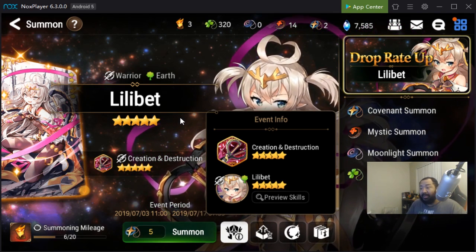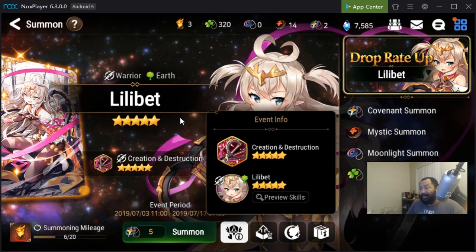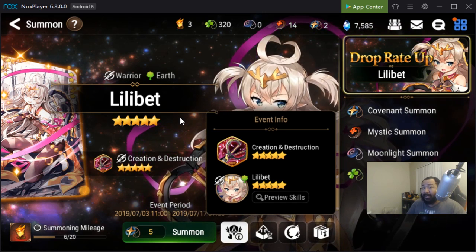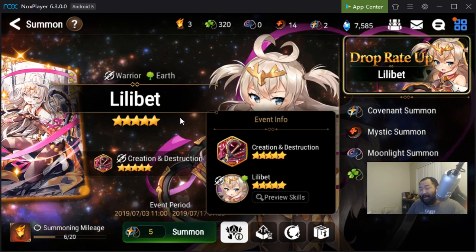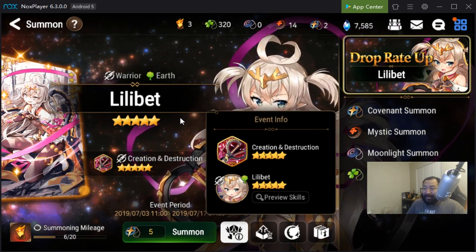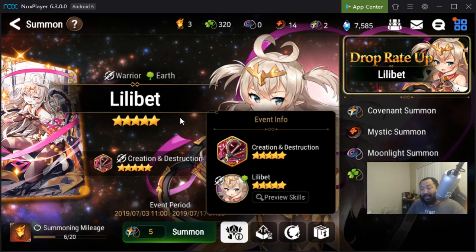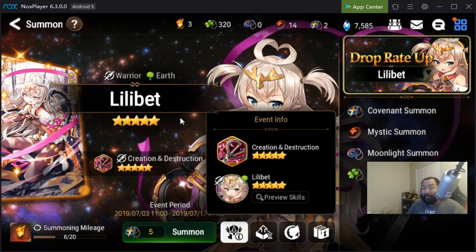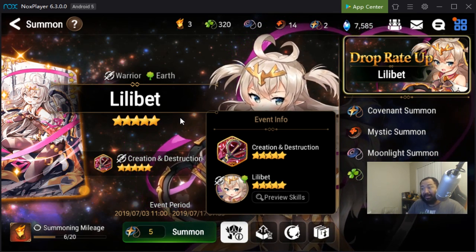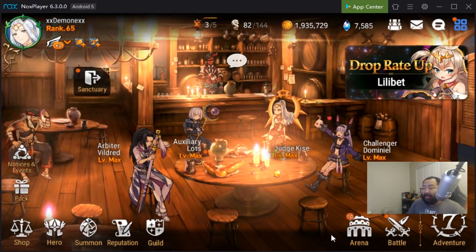If you decided you want to go for Banshee for destruction gear, heroes like Vildred could definitely help you out, especially being the super strong farmer that he is with A11. If you guys are going for Golem first, heroes like Baelin, Cazan, and Aramintha are great heroes to start with as well, especially for those tanky sets and attack sets.